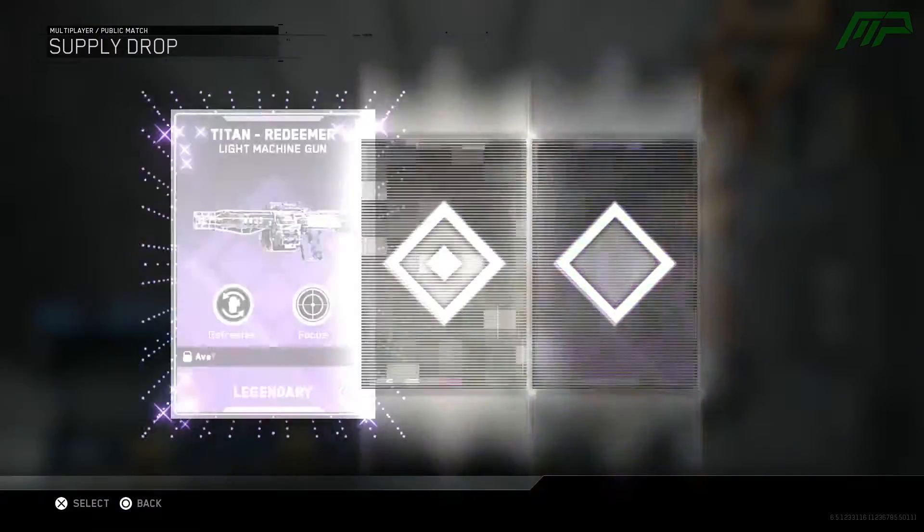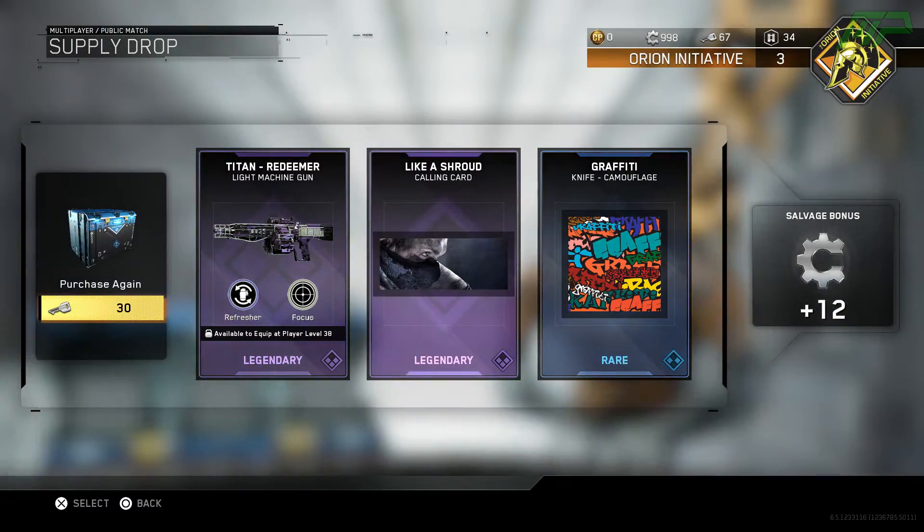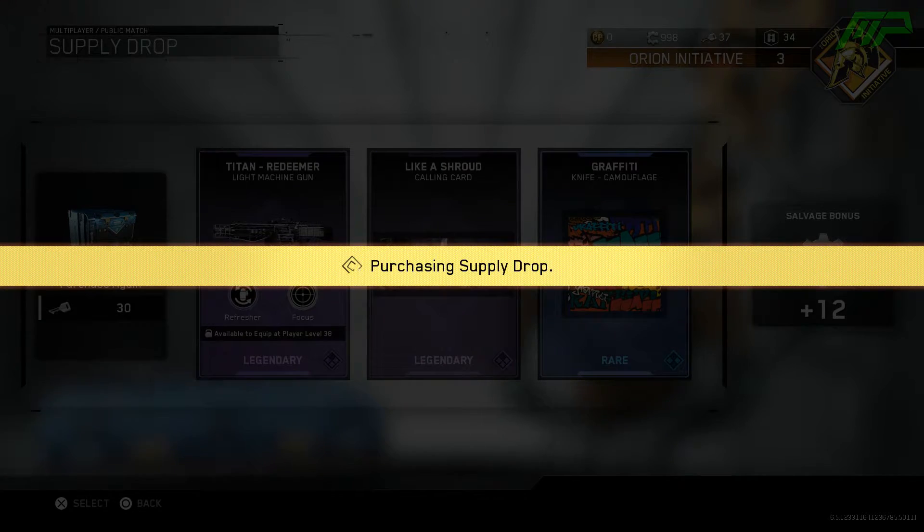3 more supply drops including this one. What are we going to get? Please give me something useful. We got a legendary, another legendary, and a rare - that is what I'm talking about, that is a much better supply drop. I like that calling card as well, like a shroud, that looks pretty sick. And the variant - I don't really use that gun so, and I don't think machine guns in this game are very good aside from the Mauler. So we got a legendary variant but I don't think I'm actually going to use it very much. We're creeping up to a thousand salvage which is pretty sick - that's half of a legendary.